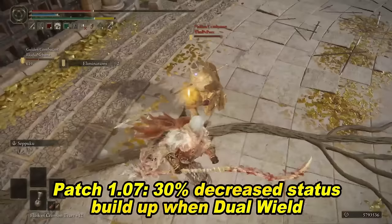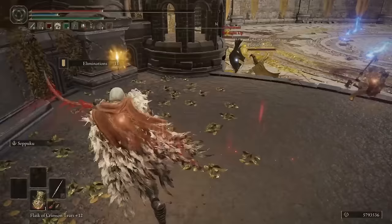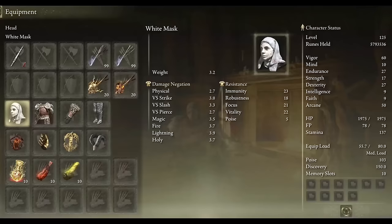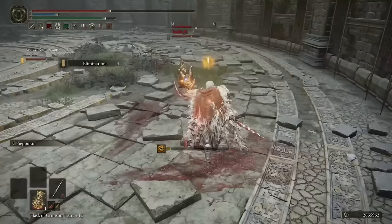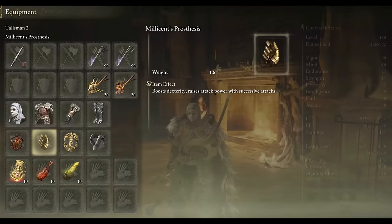The Bleed Twin Blade — after patch 1.07 they nerfed blood loss when dual wielding, so it's more effective to use a single twin blade now in some situations. The moveset is still fantastic in PvP to punish spam rolling and chasing people down. The star of the show is the synergy between Seppuku, the White Mask, and the Lord of Blood Exultation. When using Seppuku it will automatically activate the effects of the blood talisman and the White Mask, immediately giving you a huge damage buff. Make sure to rock 60 vigor, around 50 to 55 dexterity, and 50 arcane. Lord of Blood Exultation, Millicent's Prosthesis or the Crimson Amber Medallion, Erdtree Favor, and Bullgoats.